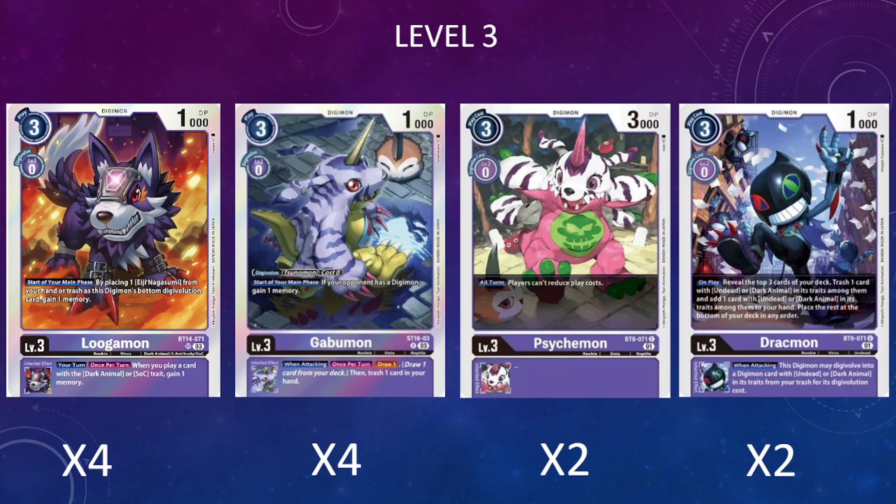Moving on to the level threes, I'm running a pretty interesting package with some flexibility. The core card you can't change is four copies of the BT14 Lugumon. This is really important because we interact with Eiji, and at the start of our main phase we can put Aegis from our trash or hand underneath our Digimon's digivolution source and gain memory, setting up easily and giving access to our tamer. It also has a nice inheritable ability generating extra memory when playing dark animal cards.